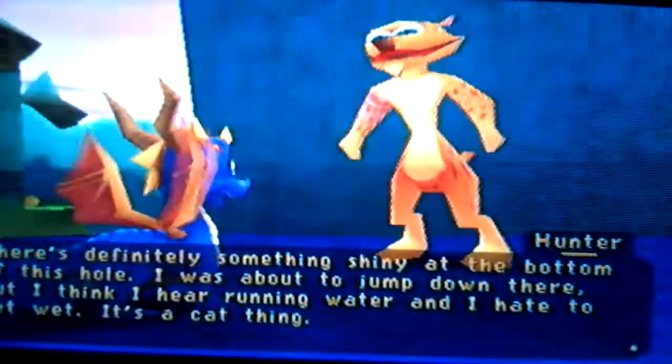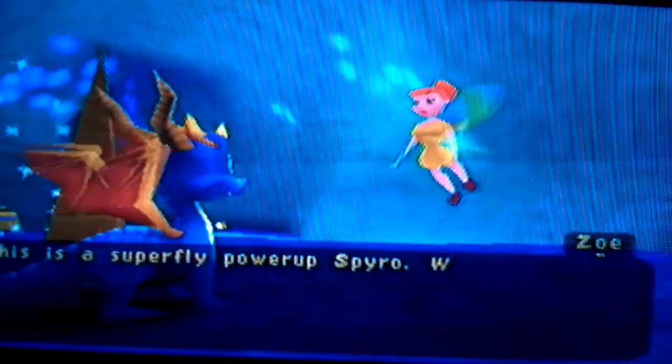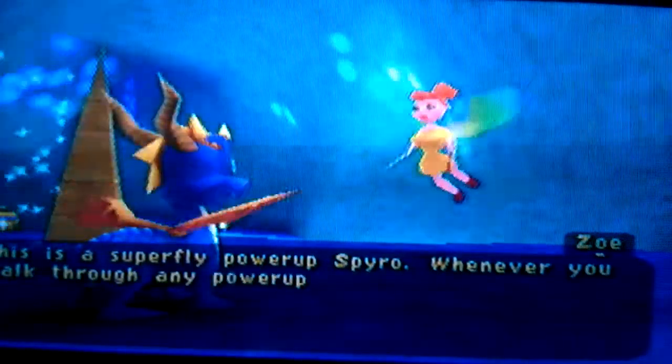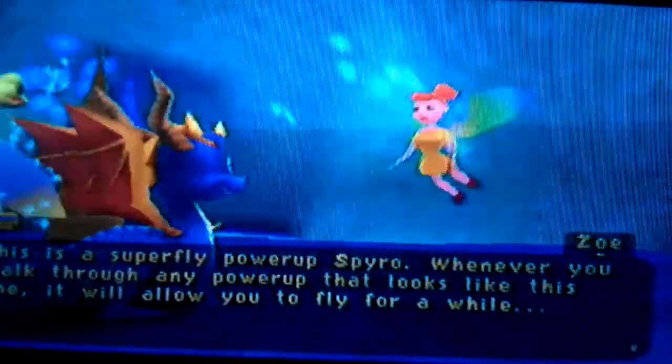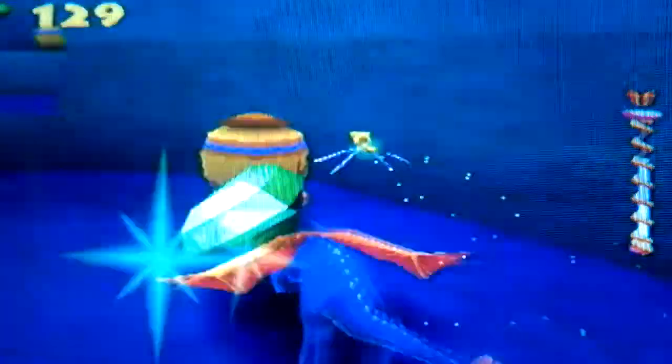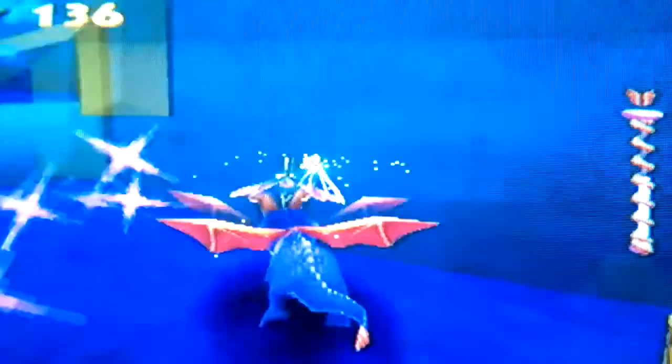Question — why were you swimming in Aquarius Towers then? Anyway, let's go. And we got our first superfly power-up. This is a superfly power-up, Spyro. Whenever you walk through any power-up that looks like this one, it will allow you to fly for a while. Okay, we can fly, but I would rather just get the treasure first.